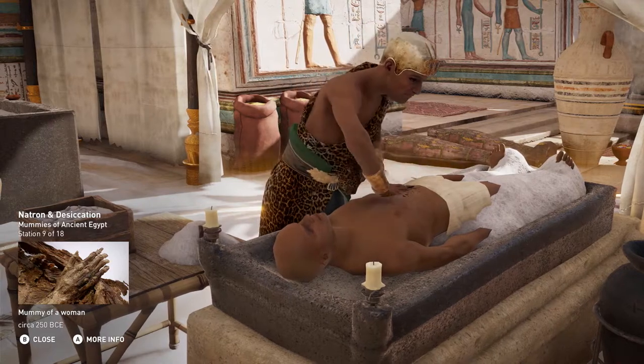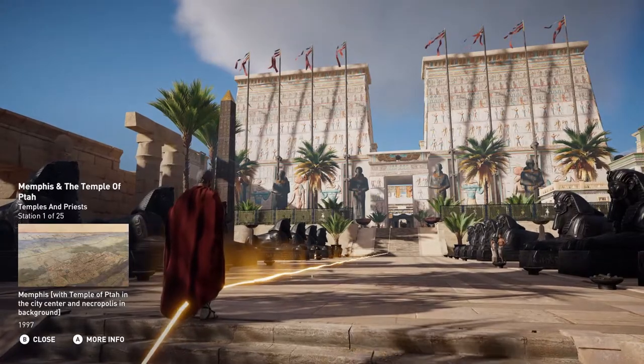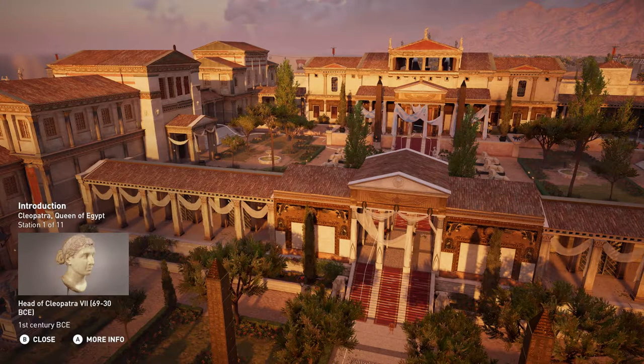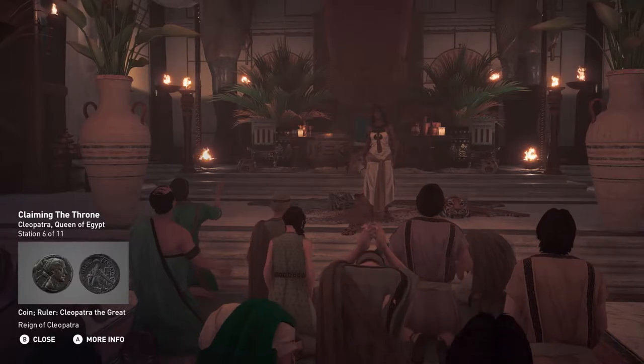Every Assassin's Creed world that you have visited has been the result of meticulous research. That research is always on display in every game in the series, but the story doesn't often draw any attention to it. You may have never realised that a specific paint colour on a building was chosen based on hours and hours of reading and discussion with academics.